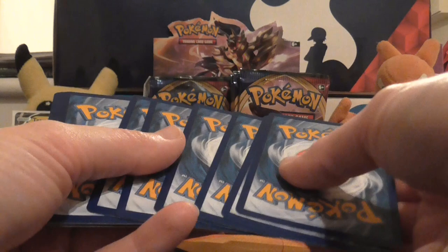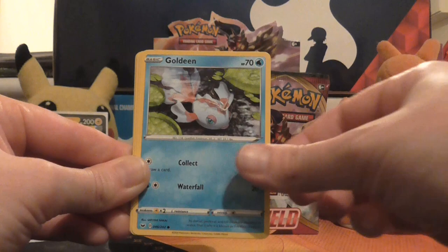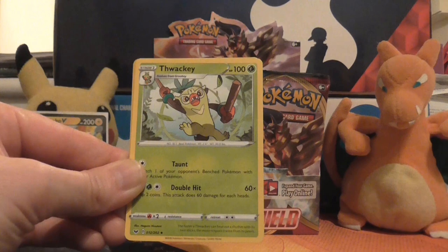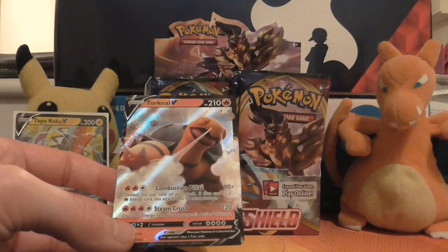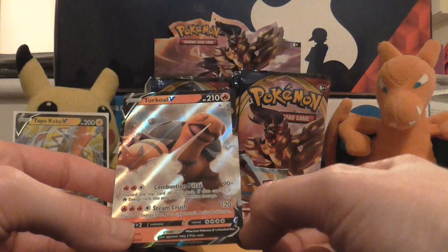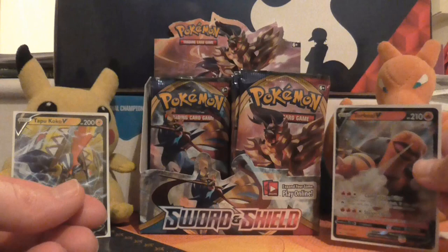Moving on to the next pack. It's quite funny that when I first started opening booster boxes, I used to record them in two halves — best just to get them done straight away. Blipbug, Rhyhorn, Clobbopus, Goldeen, Roselia, Metal Energy, Haunter, Thwackey, Palpad, reverse holo of Wooloo, and the rare in the pack is Turtonator V. This one looks like it might not be as good — taking two energy from your opponent's Pokémon is not a bad effect, but needing four energy to do so and only doing 120 damage. In this era of Pokémon with some having 300-plus hit points, that's just not going to cut it.